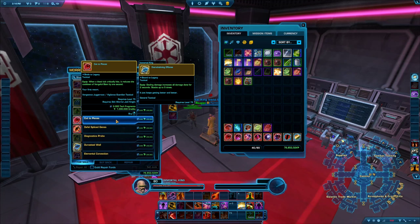The best way to farm tech fragments is still PvE. You could run a Dread Fortress in story mode, which is quite easy even with 332 gear — it shouldn't take longer than 10 minutes and each boss gives you around 500 tech frags. Run one or two depending on how much you've already saved, and then you can afford your tactical. It shouldn't take very long.